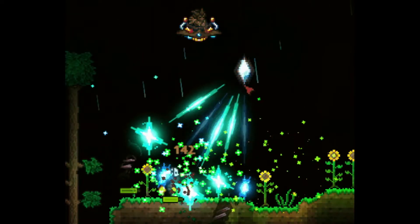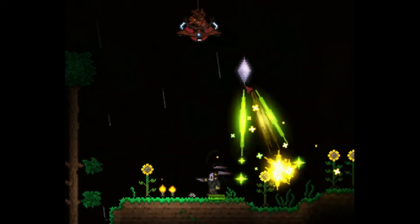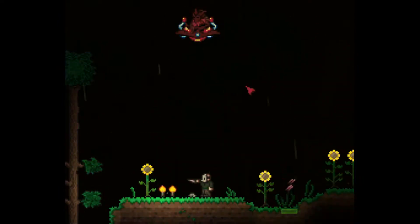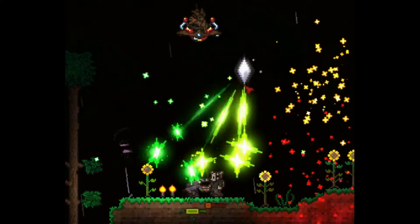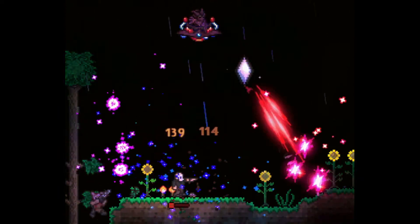Number five is the Rainbow Crystal Staff. Like the Lunar Portal Staff, this is a sentry weapon, but it does higher damage and works better. Also, in places like the jungle that have bad lighting, the Rainbow Crystal Staff is even more useful. The only limitation is that it doesn't hit enemies all the time with its limited range.